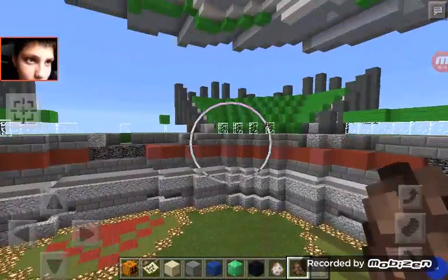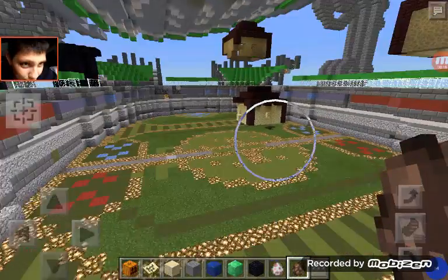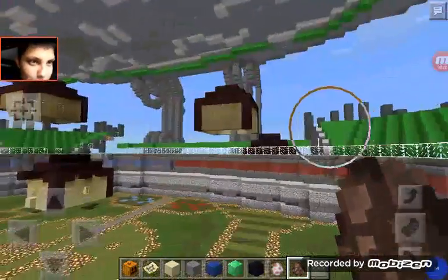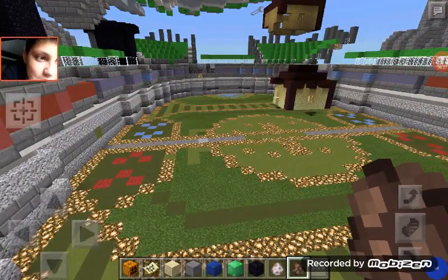I was snooping around for mods. My arena is such a mess from the Farlanders mod — the structures kept spawning.